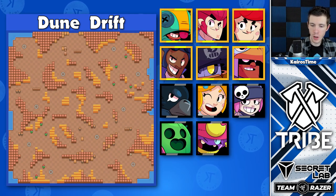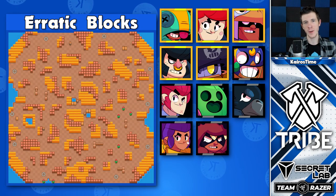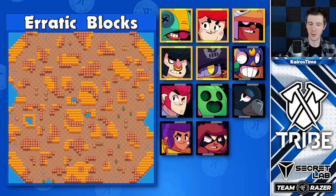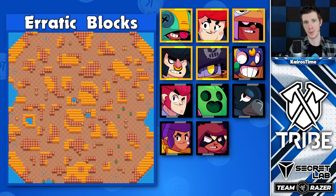Leon is actually the most agreed-on brawler for most of the Showdown maps, and Dune Drift is no exception, with Daryl also being a great option. On Erratic Blocks, Bo is only great on this map with his star power, or if you're incredibly skilled. The large amount of bushes, particularly around the center, also makes Bull a great option.